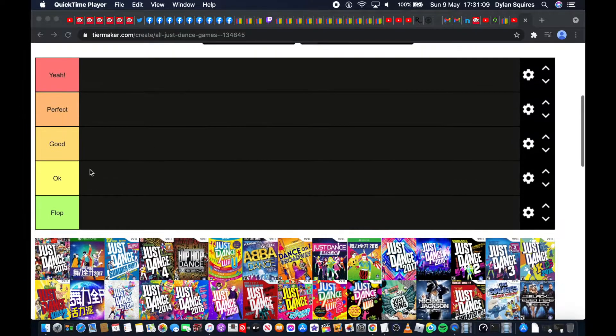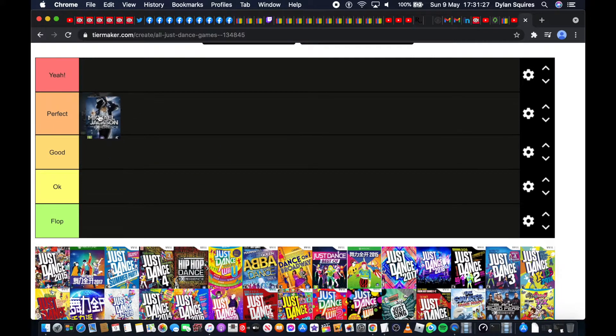You have these five divisions: flop, okay, good, perfect, and yeah. I decide where I would put one of these, and whether I've played it before. First of all, I'm going to get started with the Michael Jackson Experience — I'm going to put that in perfect.